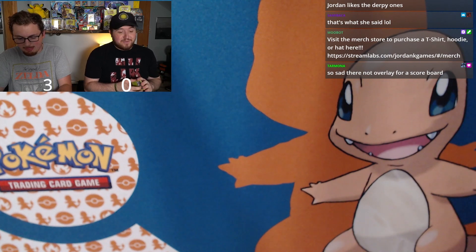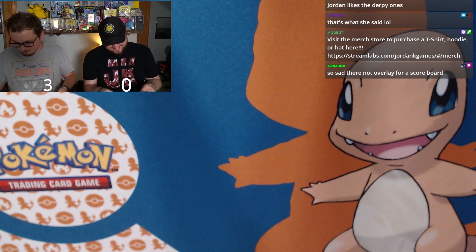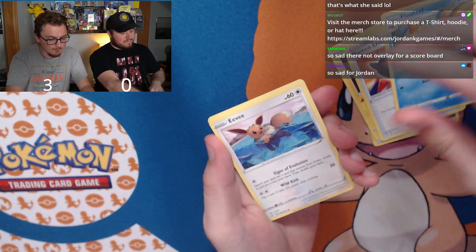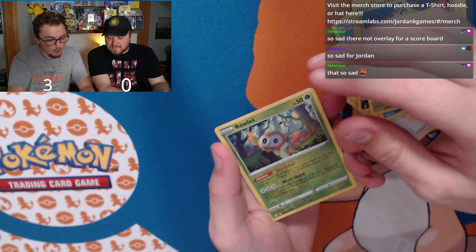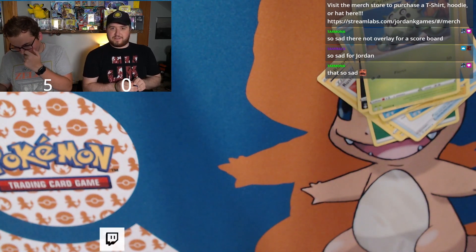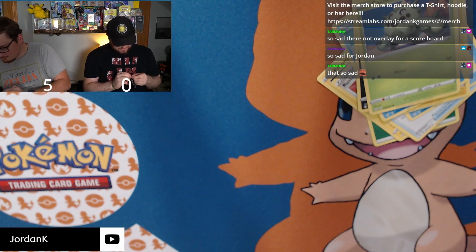If I go zero for two tonight, that would be the saddest thing. He's sitting in my chair, so he's got the magic touch. Second pack: another unlisted leaf energy, Rotom, Rusted Shield, Flaaffy, Eevee, Morpeko, Weedle, Cacnea, my boy Rowlet — that's a common — and Rillaboom, so another two points. Score is five to nothing. Regular Rowlet is two points, shiny would be three.